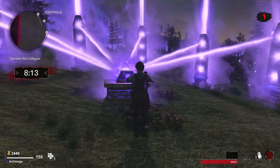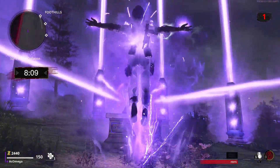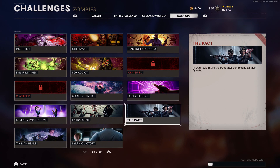You will get an epic purple weapon if you completed all six main quests in the game. If you think that's too overpowered, you have the option to disable this pact again by simply interacting with the stone again. You will also unlock one new Dark Ops Calling Card, but you only get it when you have completed all six main quests in the game.